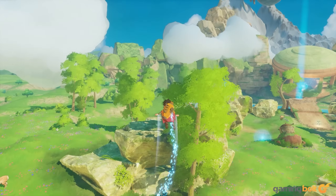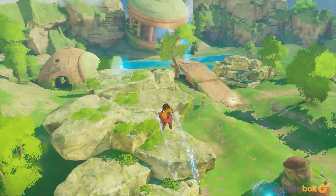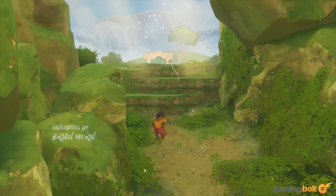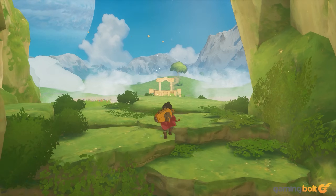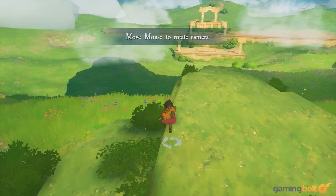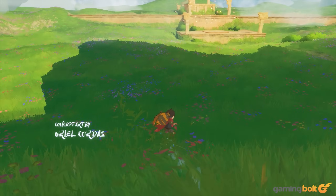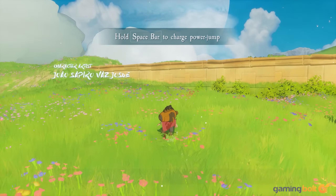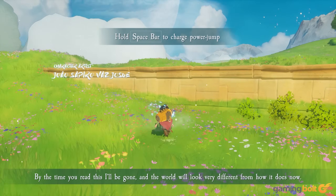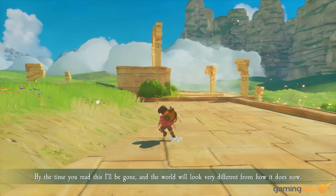Talking about the release dates and platforms, Europa is currently slated to come out sometime in the near future. It was previously set to release on April 16th of this year, but the developer has announced that the team would require more time to work on the game. As for the platforms, Europa will first debut on PC and console ports of the same might happen later down the line. The developer has put out a free demo of the game on Steam, so interested individuals can already have a taste of what to expect from the full release.